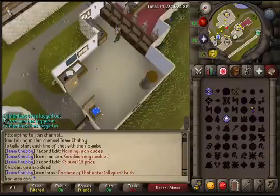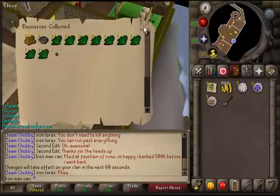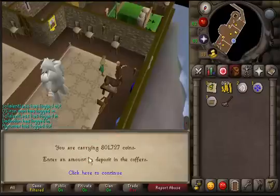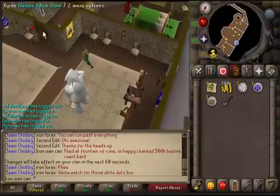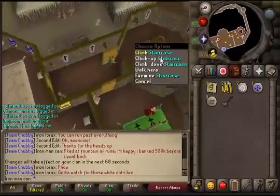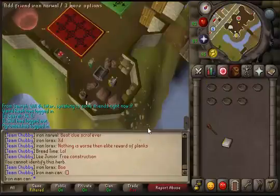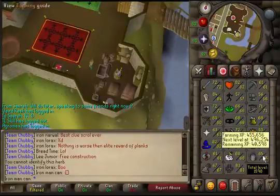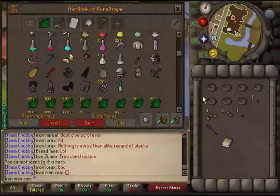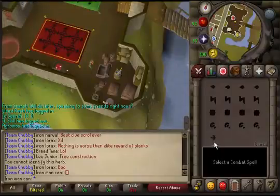Seven bird nests from Miscellania — not too bad. I'm going to deposit 600k and leave 200k for myself so I don't have to come back for a while. Next I'm going to do some barrows — that might surprise you guys. I'll loot these nests quickly — yew seeds, that's free farming XP. I really want to get my farming back up. I'm going to check out the Iban Staff autocast at barrows; it has an autocast spell now.